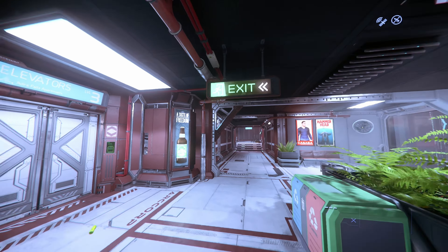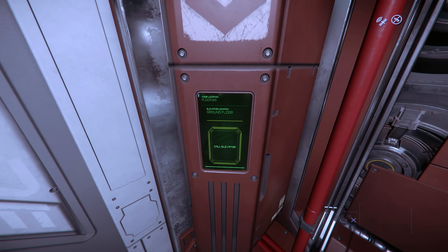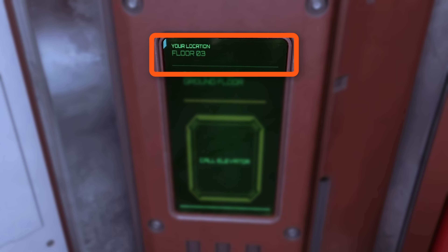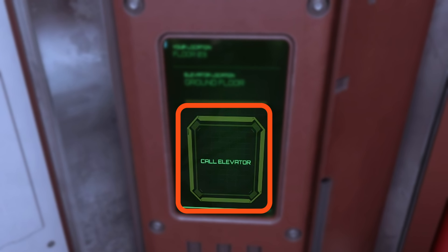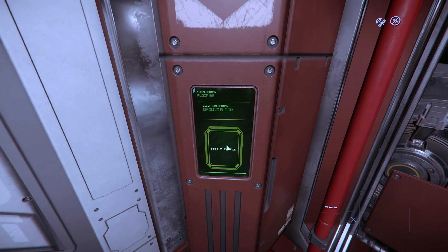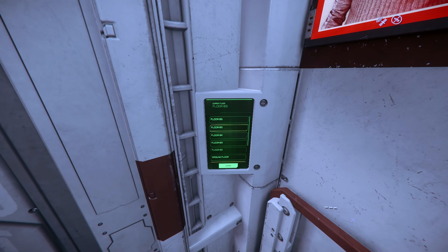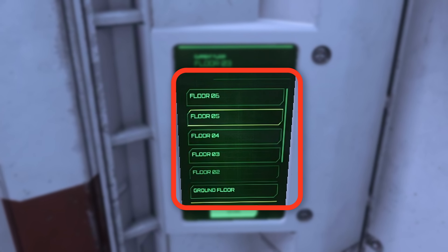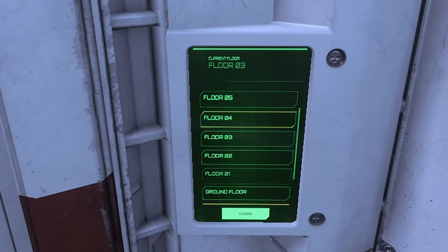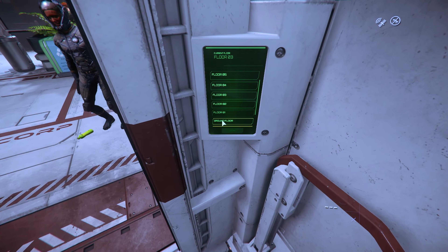The elevator control panel has three distinct sections. The top section shows you what current floor you're on, the second section shows what floor the elevator is on, and the third section is the call button, which calls the elevator. Go ahead and select the call elevator button now. The control panel within the elevator looks slightly different — at the top it still shows your current floor, the middle section shows all the different floors you can go to, which is scrollable. To exit, you need to go to the ground floor, also called the lobby, and that button is always visible on the bottom. Go ahead and select that now.